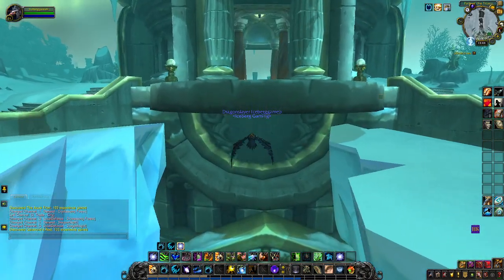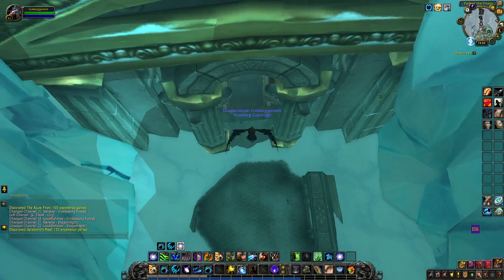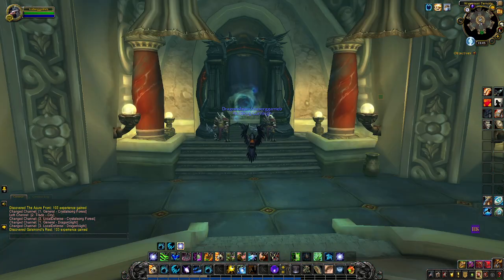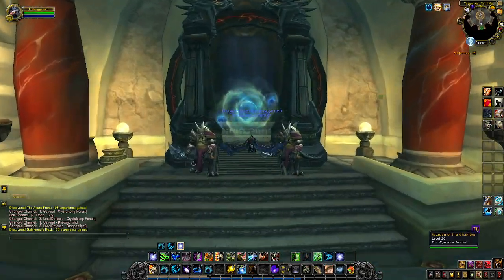After you arrive at Wyrmrest Temple, you're going down to the lower level and zoning into the southern raid entrance, the Obsidian Sanctuary.